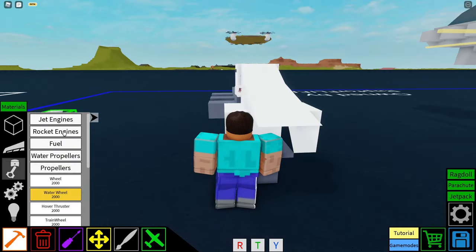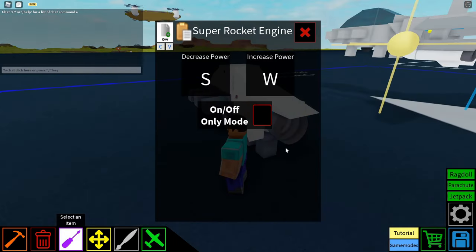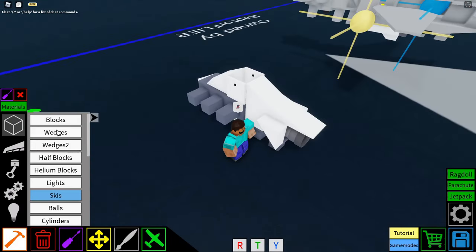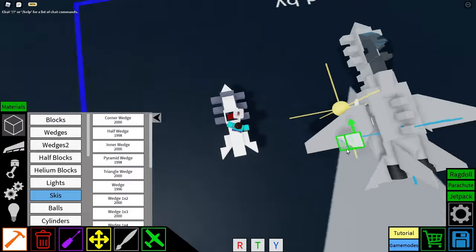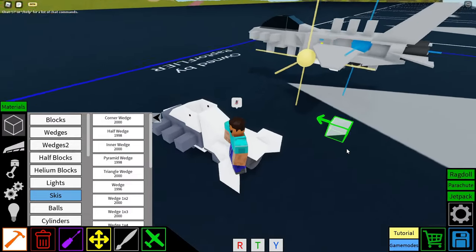In the gap in the middle here, we're going to place a super rocket engine for our propulsion. You can leave these controls as is because we're not really going to change much there. Then we're going to go to wedges and get a regular wedge and place it behind these half block wedges, so there's kind of a gap next to the end of that super rocket engine.